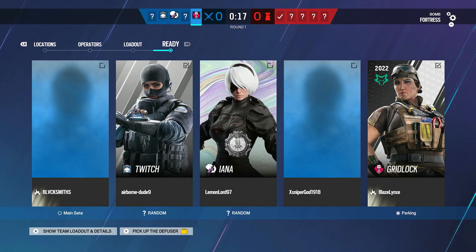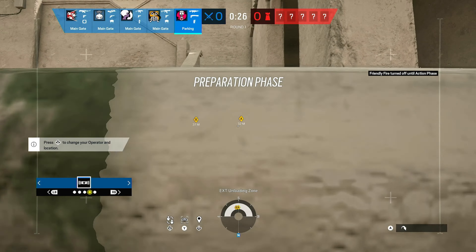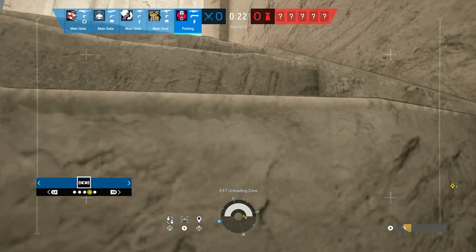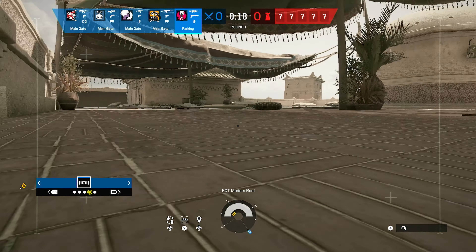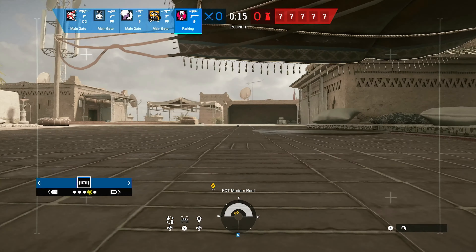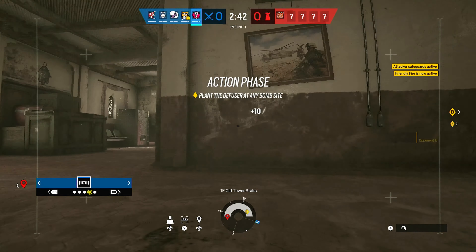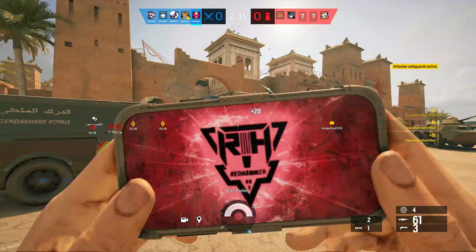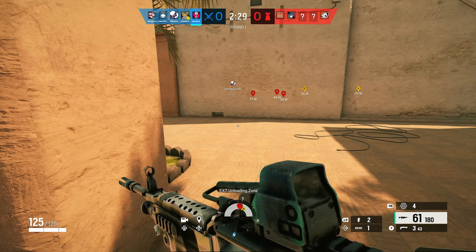Which character should I use? I think I'm gonna go with Gridlock. Friendly drone deployed. Top floor is reinforcing its location. Let's see where these people are at — I want to know what operators they've got, what I'm dealing with here. Looks like we got a Castle, oh that's a Recruit right there, and they got a Pulse — so I better be careful going near soft walls and hatches.